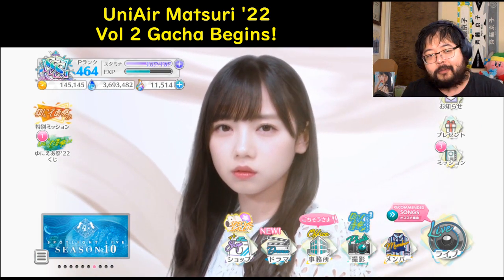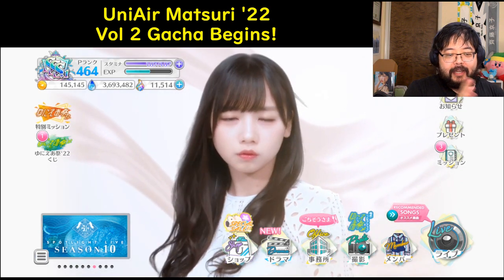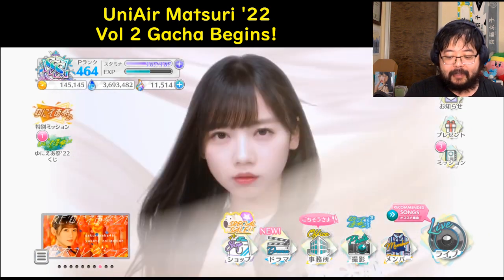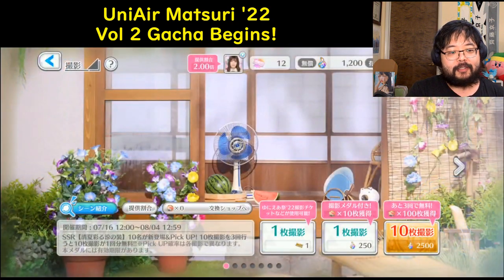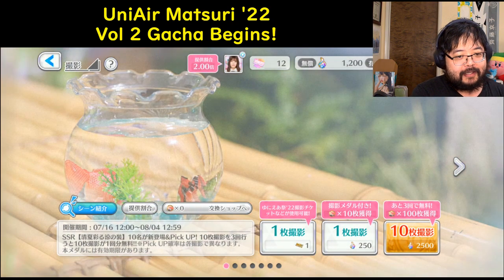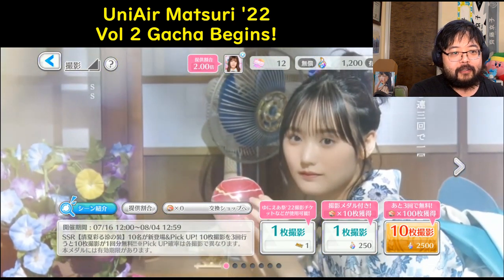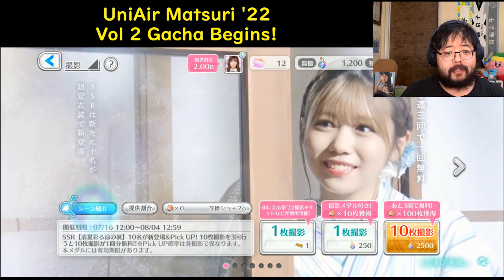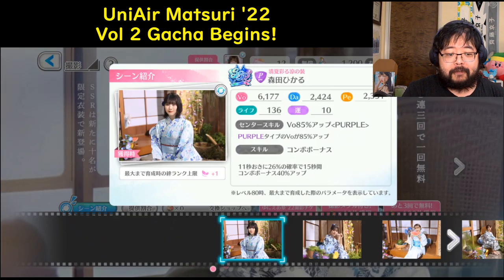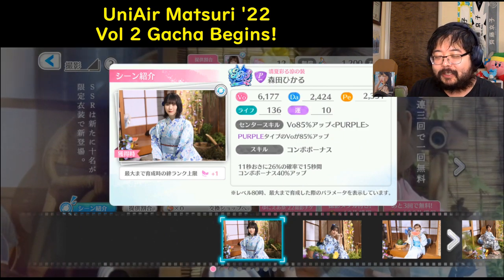Hey everybody, how's it going? Today we are going to do Volume 2 of the Unison Air Matsuri Gacha. We have the second part of the current event, and that covers all members to show up in this gacha. So as we did on the last video, let's quickly take a look at the key cards that may be worth chasing after if that tickles your fancy. We'll start with Sakurazaka's side.